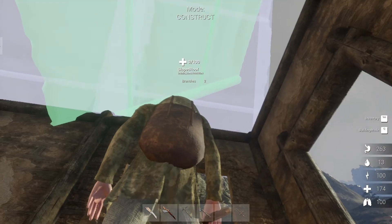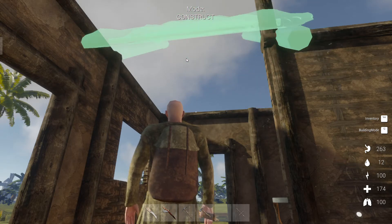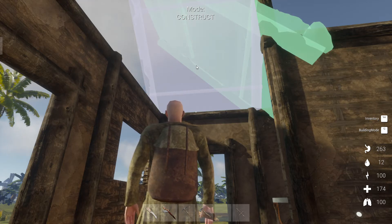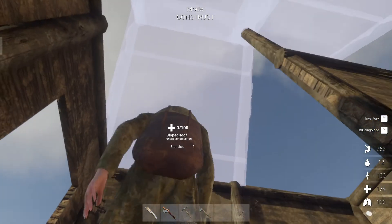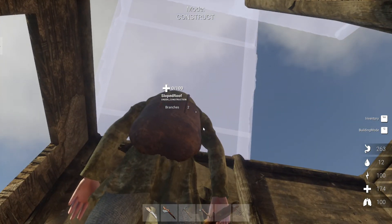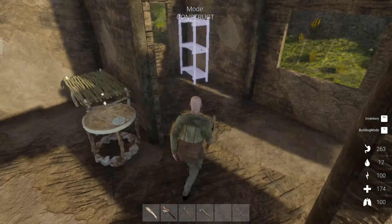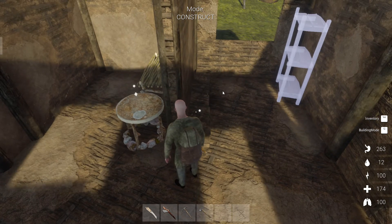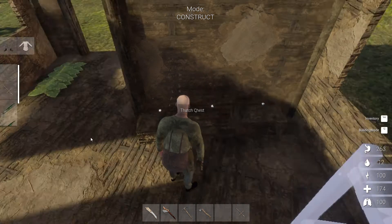Double mouse click puts it in. Looks nice — let's see if we can build it. We have a hammer. What do we need? Branches — do we have branches? There were some branches I guess. No branches — let's go and get some.